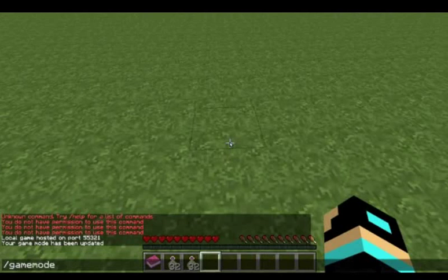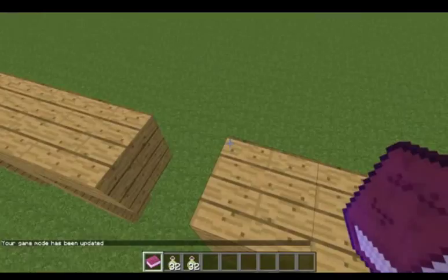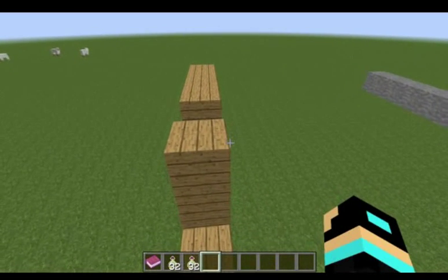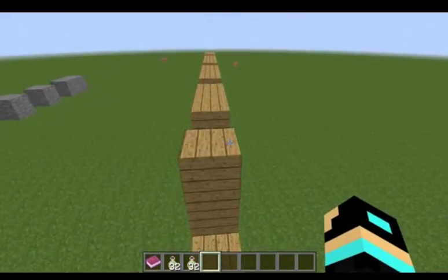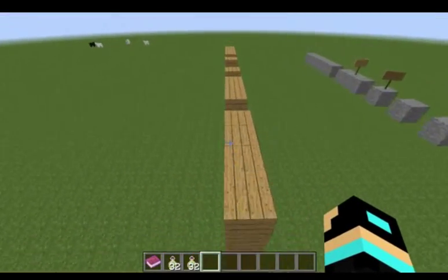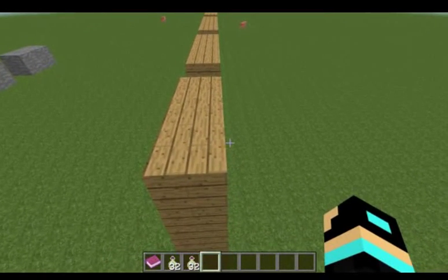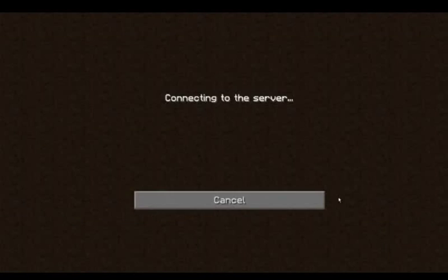Let's get back to the world. The next trick is a server trick. Cheat number two: how to get kicked out of a server. So you probably made a server, or maybe you're angry at someone who runs a server and want to do something to annoy the server owner. What you do is spam the chat. First, I'm going to show you on a server.